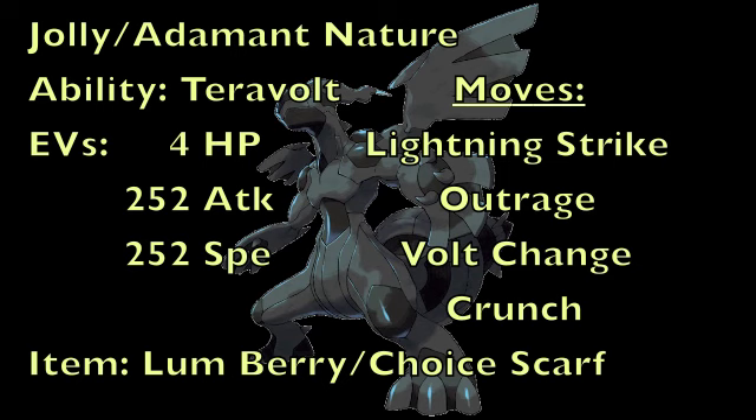And then lastly, we're going to be using Crunch, since a good majority of Pokemon in the Uber tier are weak to Dark, such as all the Deoxys forms and Mewtwo. I don't know if Mew is in the Uber tier anymore at the time this video is being made, but it probably will go back up to Ubers pretty soon.